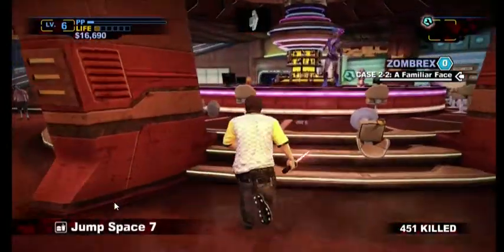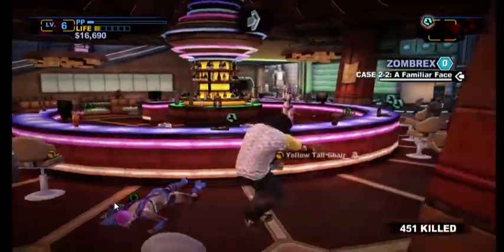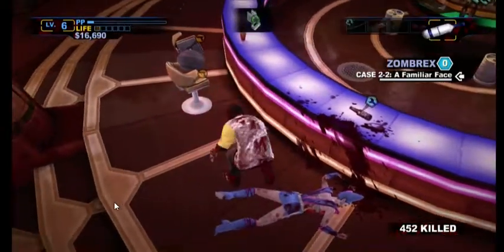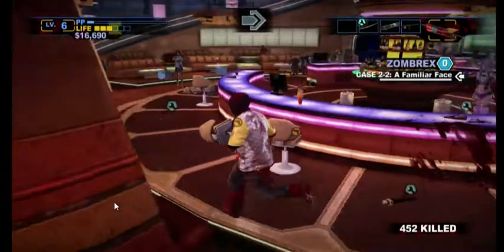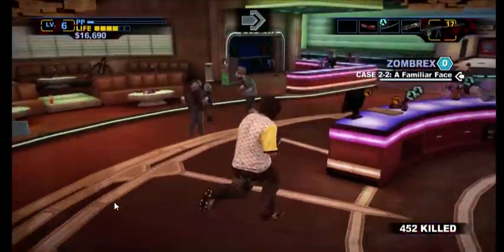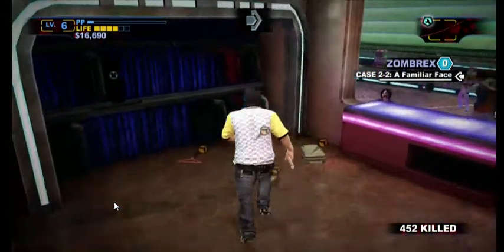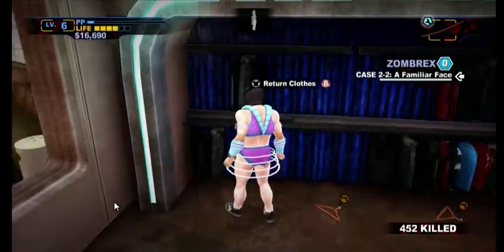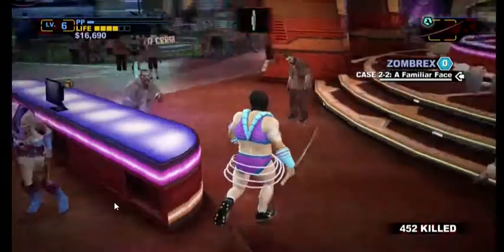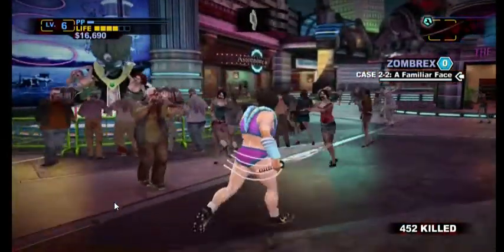We actually need to go in for another costume. And this is why we're over here. This is stuff we need for an achievement — which we'll be swapping back as soon as we've got the achievement. It's called Frank West Cross Dresser, and you have to go to the Venus Touch straight after. We actually need to go to that sports shop over there to grab some shoes.